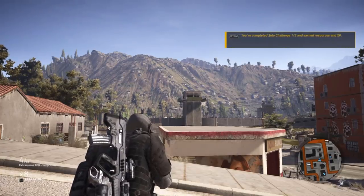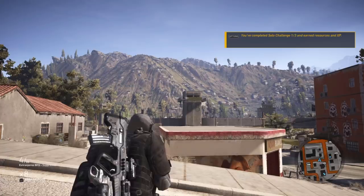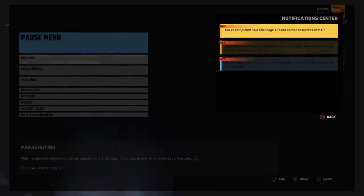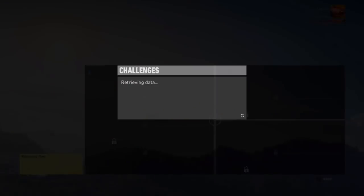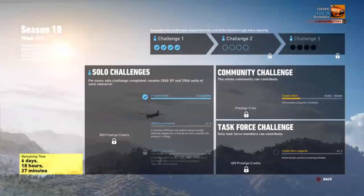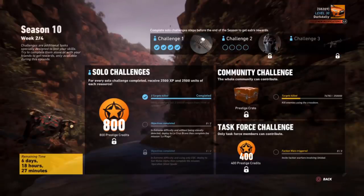Congratulations, you've completed four solo challenges this season! Let's check the challenge screen - looks like I unlocked the Ghost Recon skull parachute. Let's back out and check. There's that last box checked. So that's how you cheese the sniper challenge - really easy. Just put on arcade mode, grab the Extras BFG or the SR-25 jungle, or any sniper rifle will one-shot them if you're undetected. Go to where I stood and just pop pop pop.